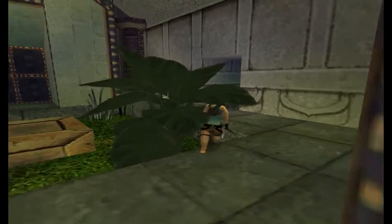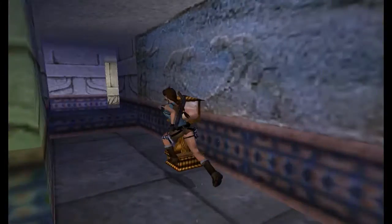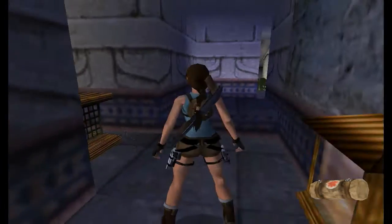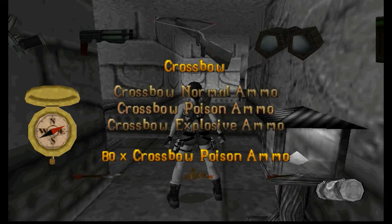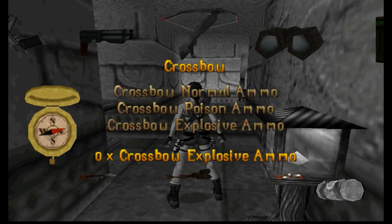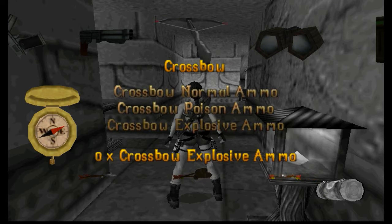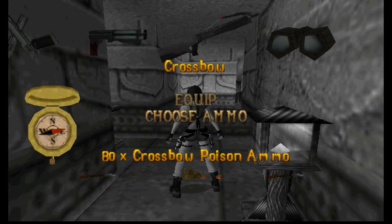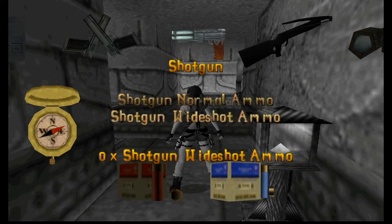So firstly we come through this doorway. Grab this med pack that's in this cubby. And right now I'm going to equip my crossbow with the poison arrows. And don't forget — I mentioned in video one — you get the option of explosive ammo, but there actually are none in this game. Also the shotgun, you get the option of wide shot, and yet again there are none in this game.